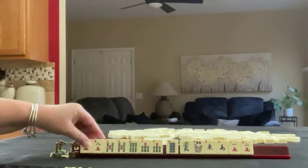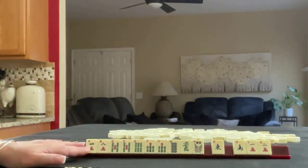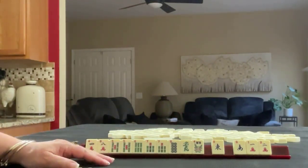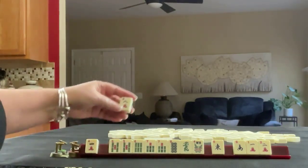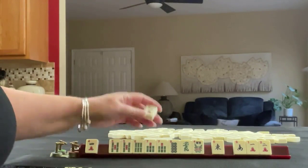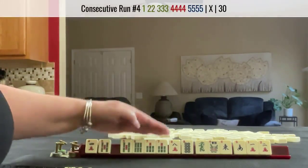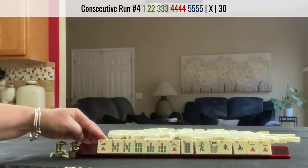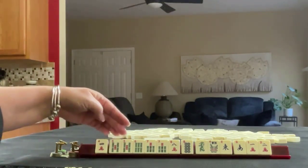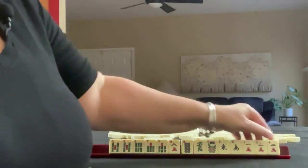So I would probably pass those — maybe those three. With this particular run, five, six, seven, we really can't use the eights unless we get a nine and let a five go. We could do single pair, pung, kong, and then a kong with a nine. With a four, we wouldn't be able to use five, six, seven. So probably we could make this a little better by letting the four go.